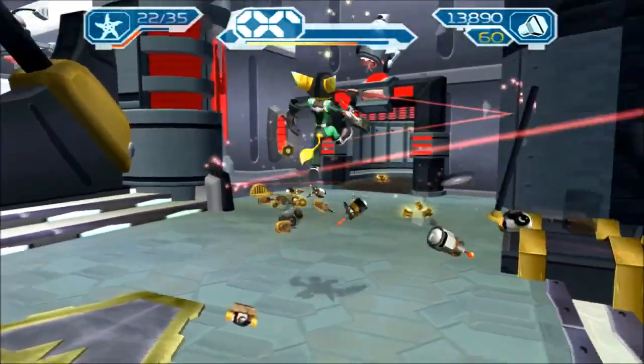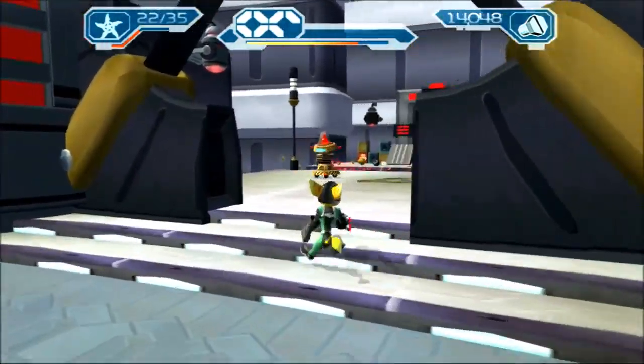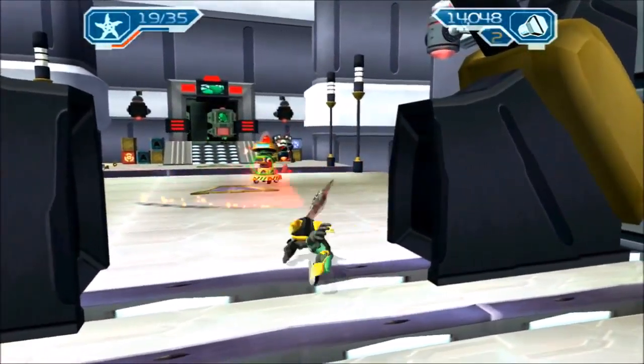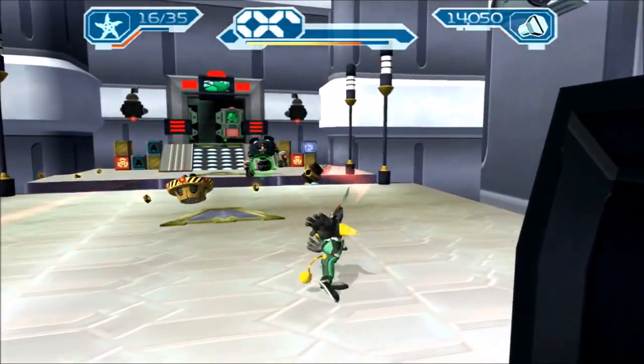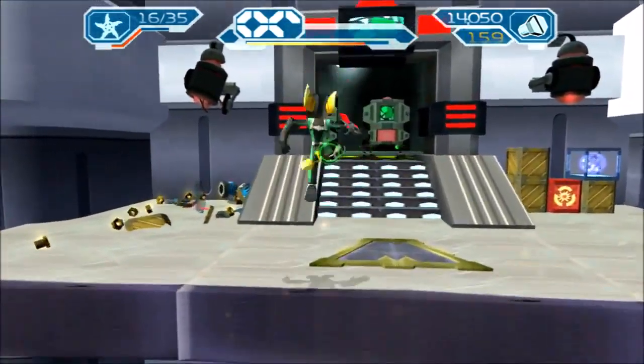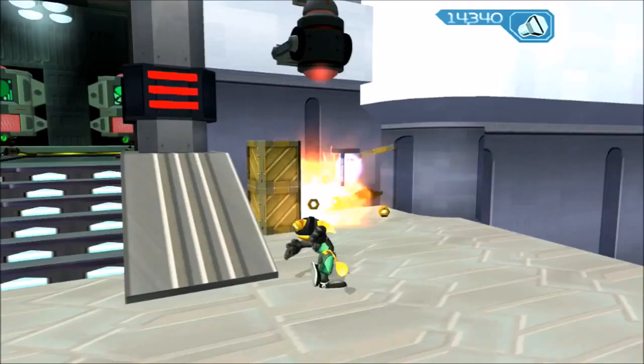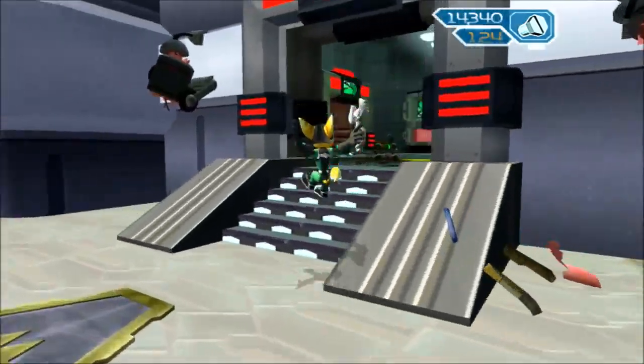Door opened up, some more enemies are coming out. We've got two platinum bolts on this planet and I know where both of them are. One's on this flat pathway, one's on the alternate pathway.